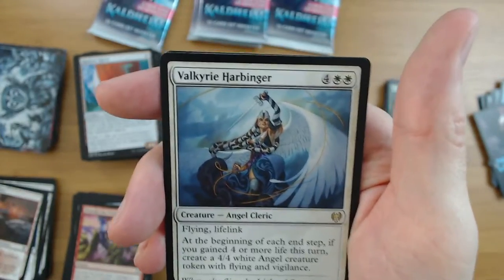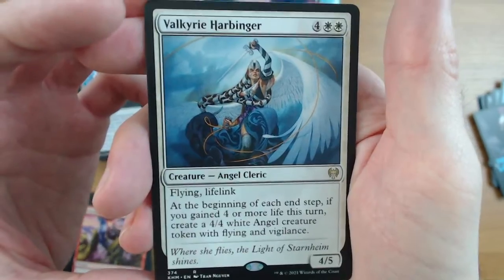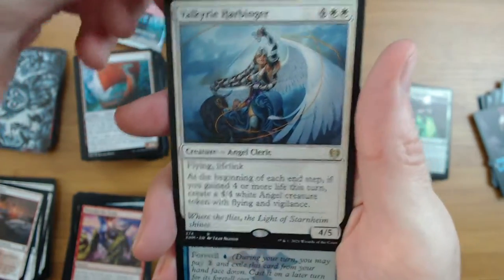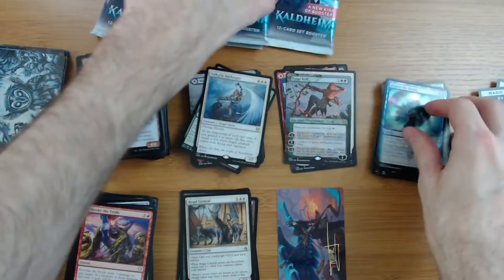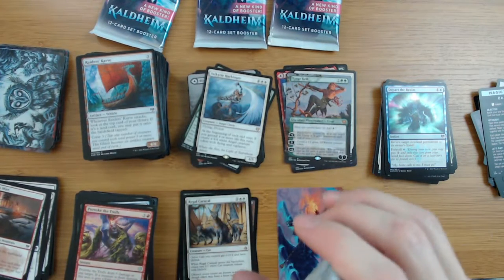Valkyrie Harbinger - flying, lifelink. If you gain four or more life you get an angel token. Not bad - Commander players are going to love that, they always love the token stuff. You got a Depart the Realm foil. All right, we're down to the last four packs. Leave a comment, leave a like - that would mean a lot to me, I'll try to respond to all the comments unless you're trolling me.